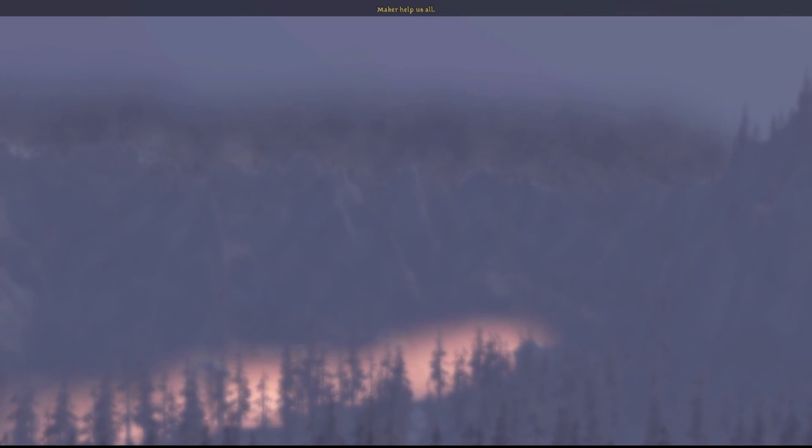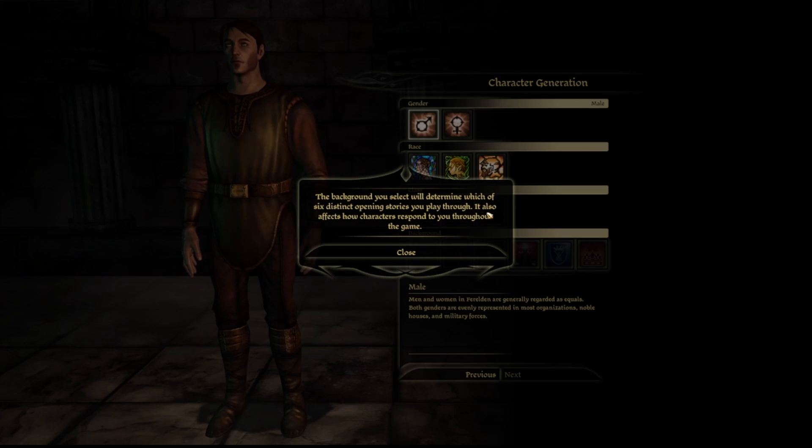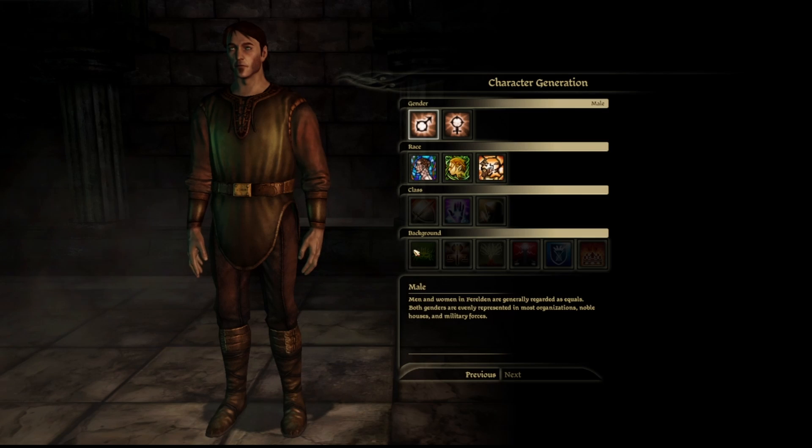Let's go to the Darkspawn. Okay, here we are. The background you select will determine which of the six distinct opening stories you play through. It also affects how characters respond to you throughout the game.